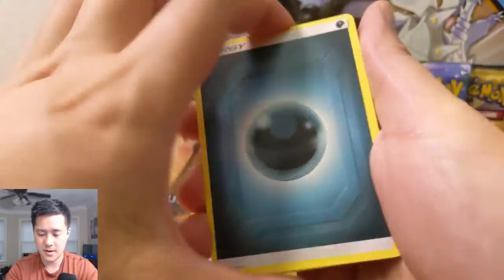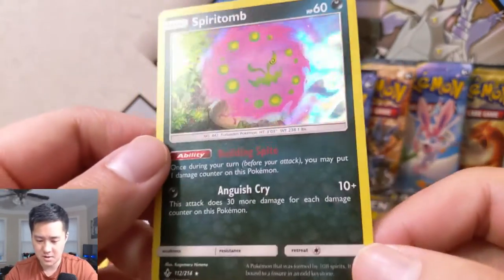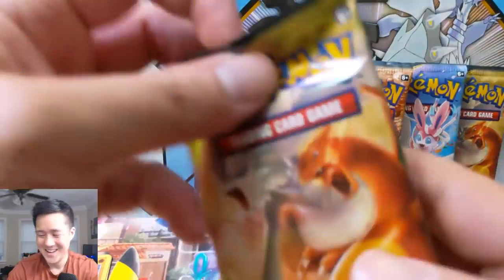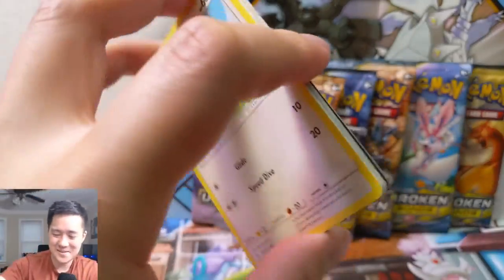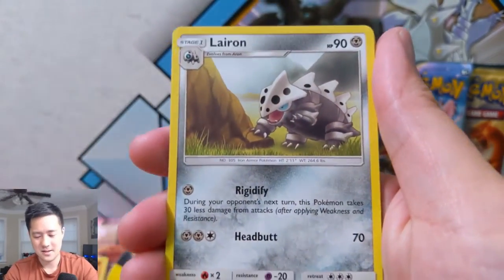On to Unbroken Bonds. We have a Darkness Energy, Pyukumuku, Togetic, Fairy Charm, Meltan, Slowpoke taking a bath, Wooper, Sandile, Meowth with his plushes, a Power Plant for the reverse, and then a Spiritomb. This 60 HP Spiritomb is always kind of weird — 'once your turn you may put one damage counter on this Pokemon.' That's terrible. I did not like any part of that card. It should be like a common. Maybe there's some synergy I'm missing that makes it completely OP, but as far as I can tell, there's no place for it.